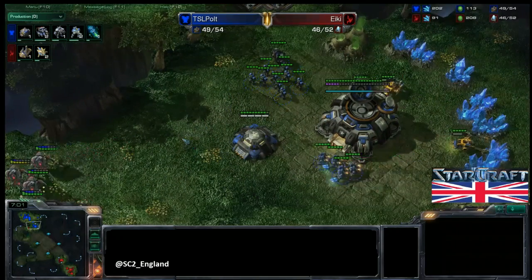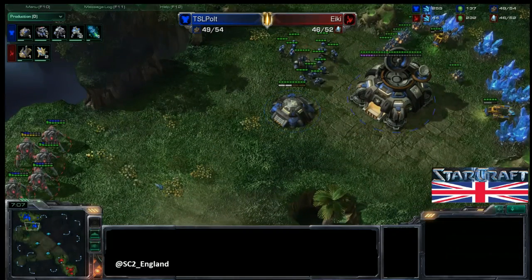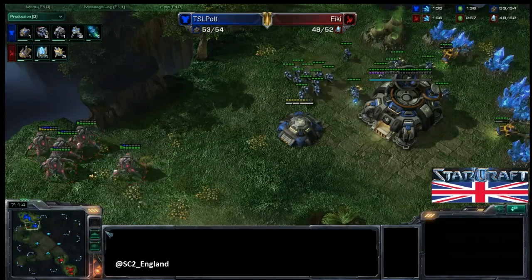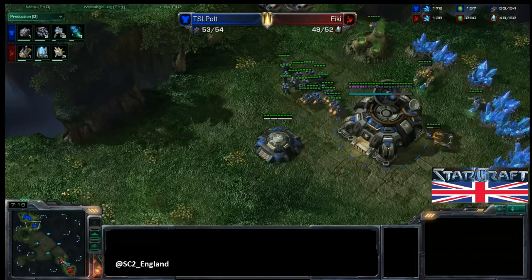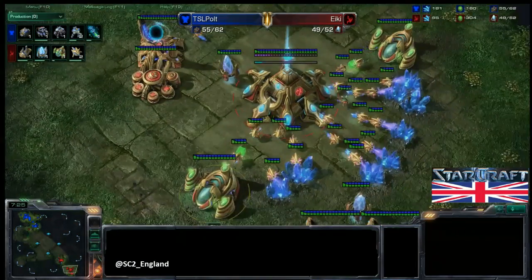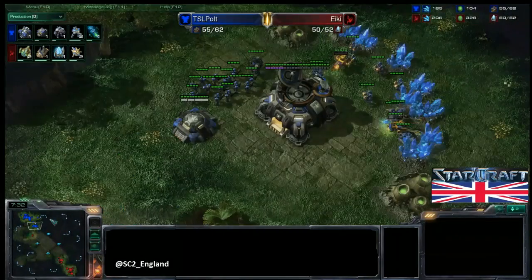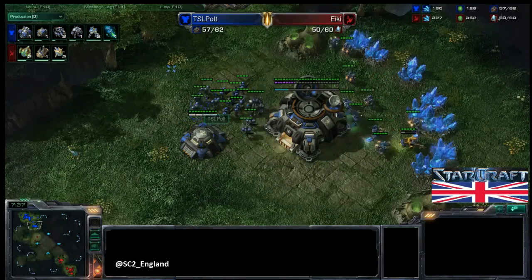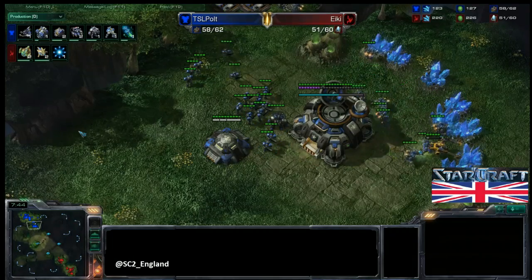The first Marauder is now out. Stim is on its way as well, though no Concussive Shells yet. Once Marauders are out and in that Bunker, these Stalkers probably won't be able to do too much more, but they can just keep prodding and poking and forcing more SCVs to be pulled. Meanwhile Ikki is just getting more Probes, more Pylons. He's also getting a Twilight Council, so we're probably going to see High Templar out from him very quickly — a great response to this bio army, because you can just drop a couple of great Storms and do huge damage.